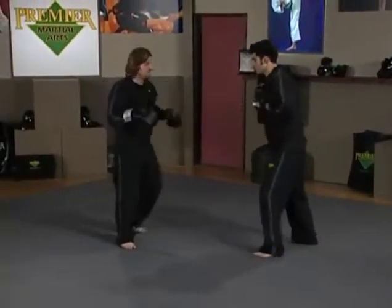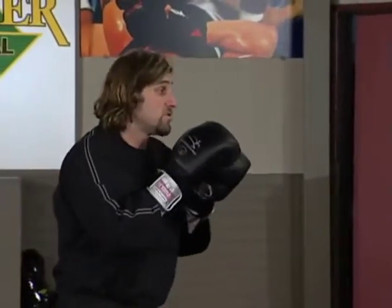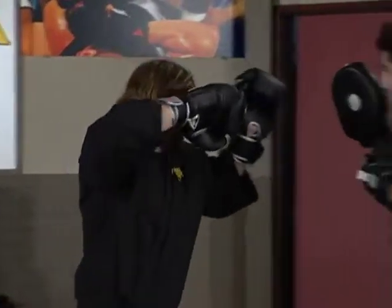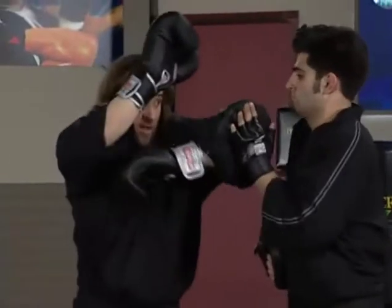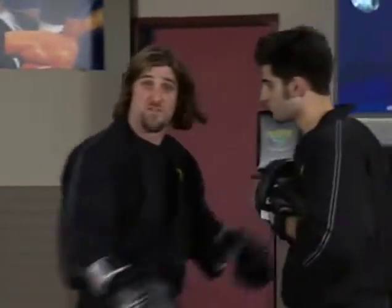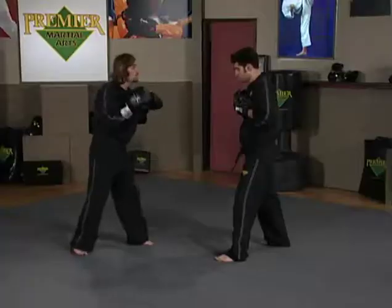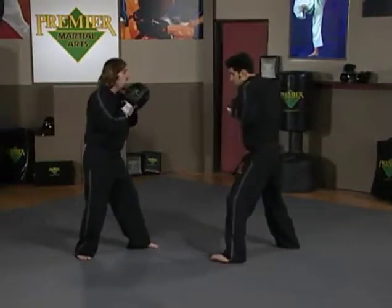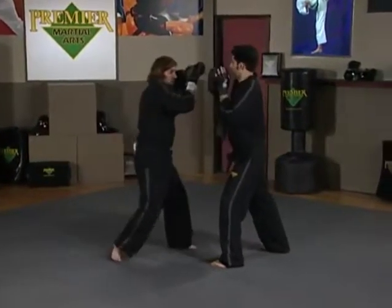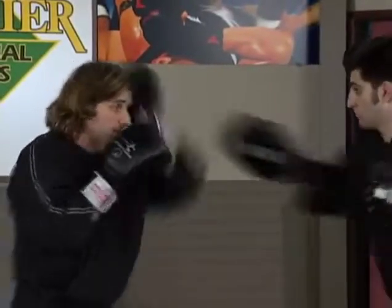Now let's look at the counters for this series. Steve throws a jab, then a cross, and I cover it — I move in, right elbow bang, and left elbow. Elbows are obviously shorter-range tools than punches, so it's important my momentum is forward. Going slowly is fine when you're first learning these. Steve throws jab and cross — I cover, move in, right elbow and left elbow.